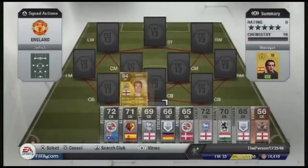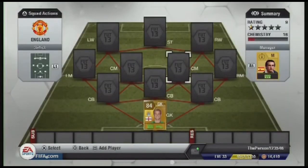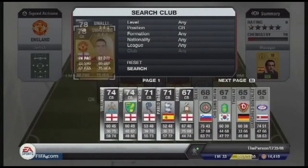In goal we have Joe Hart, who is a beast on this game. He cost me about 30k and he has 87 reflexes and 86 diving. He will stop pretty much everything thrown at him unless it's a sweaty situation or the shot is just not capable for him to save, but most of the time he will save it.